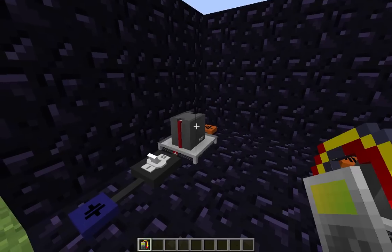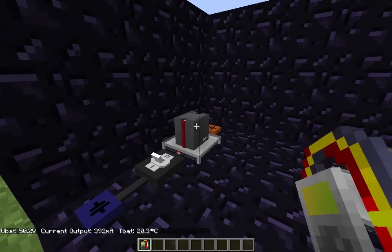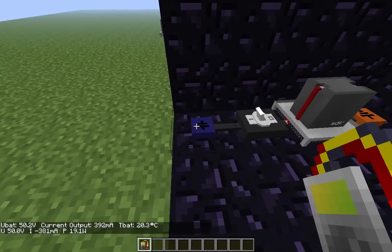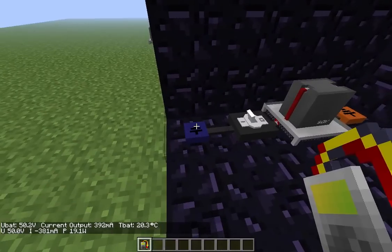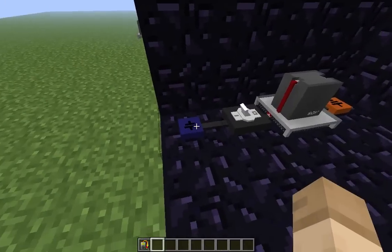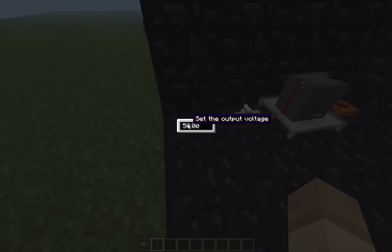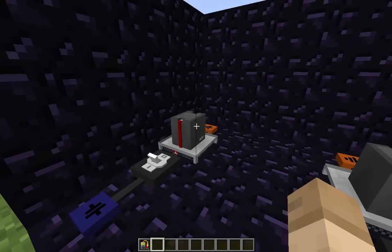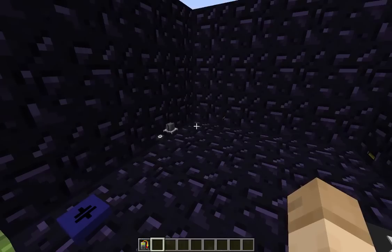A fully charged battery will be higher than 50 volts, while an empty battery will be 0 volts. Since the battery is 50.2 volts and this voltage source is 50 volts, by the rule of electricity — it flows from high voltage to low voltage — the battery drains. So, let's raise the voltage source to something like 55 volts. But that overloads the battery's power limits, and we know what happens when we overload stuff in Electrical Age — it ends with a bang.